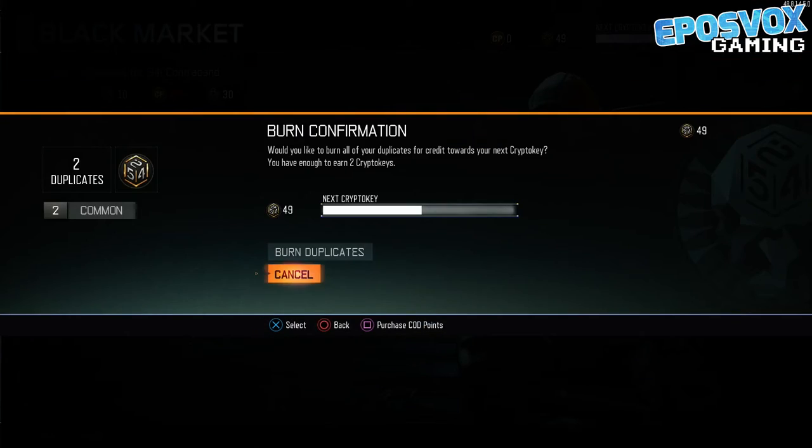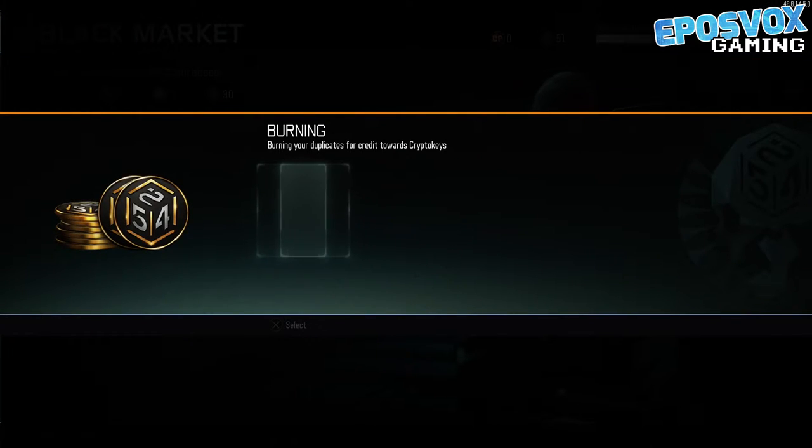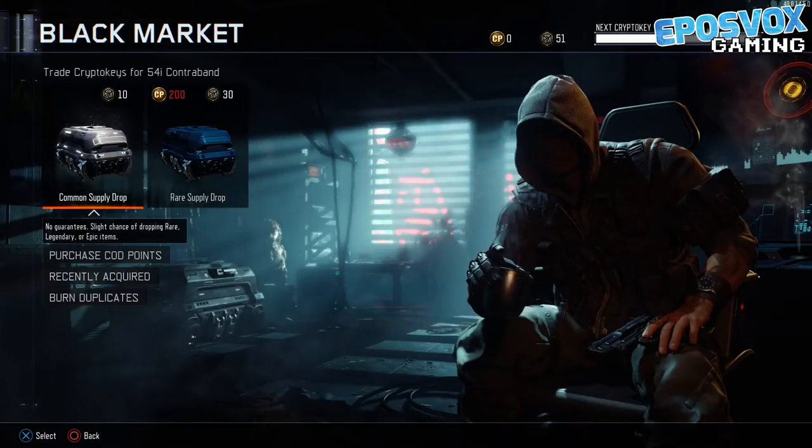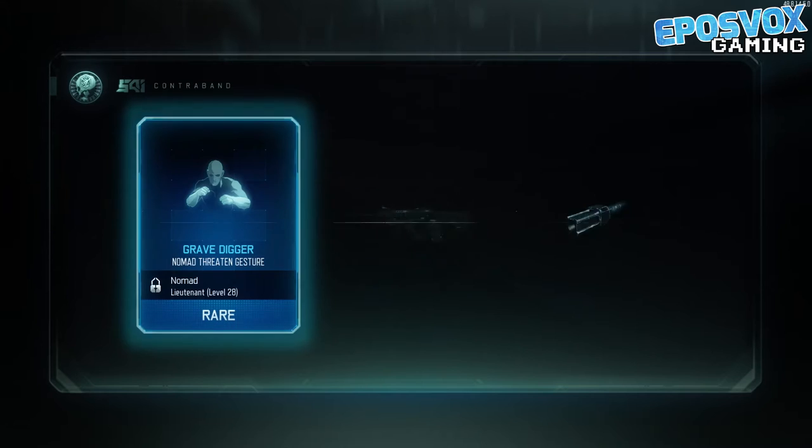Alright, so we got four more to go. Let's see if we can burn any more duplicates — that gives us enough that we get one more crate out of this opening, so it will be 21 instead of just 20.